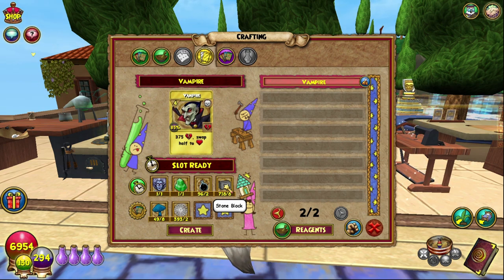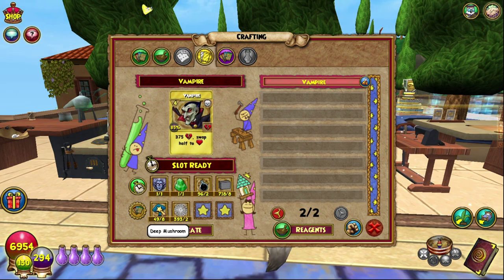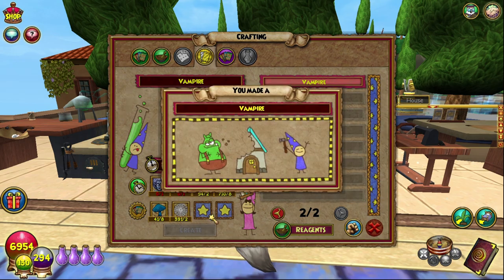Eight stone block — you can farm those. I have a video on my channel on the reagent hunters that I have for stone block. Eight deep mushrooms — I usually go to the Shopping District behind the houses to get them. And spider silk, you can really find that in the Bazaar quite commonly because it is quite a common drop from random things around the place.